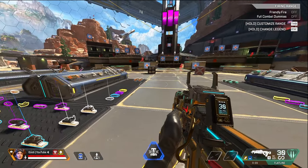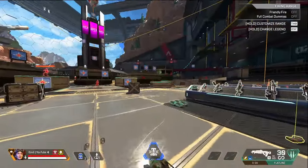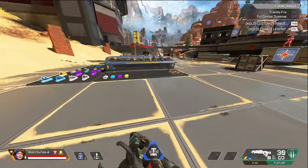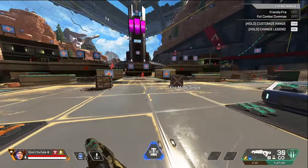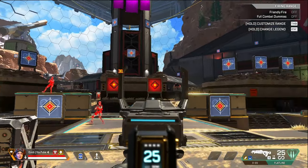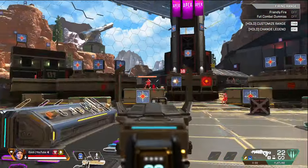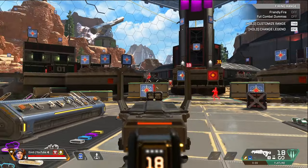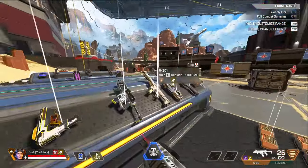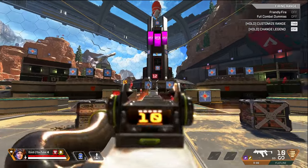Another thing I love to practice is a budget scout of action challenge — remember the old firing range had a challenge where you used the G7 Scout to hit as many targets as possible in 60 seconds. Since that's not in the current firing range, you improvise your own version. Grab an R301, Flatline, or any gun, switch to single fire, and try to snap headshots on the targets as fast as possible, moving back and forth. I like to move and then stand still just as I'm about to shoot — that's how I aim with single-fire weapons in actual matches. You can also do it with an R99 on full auto, tapping — harder but great practice for both controller and mouse and keyboard.